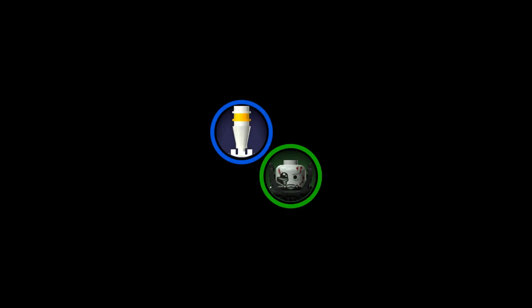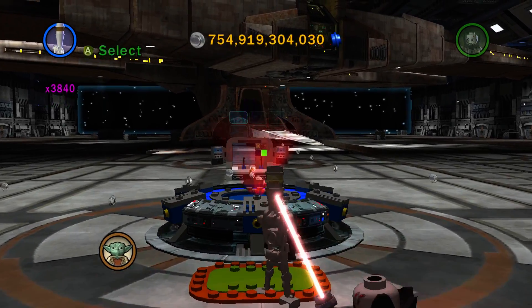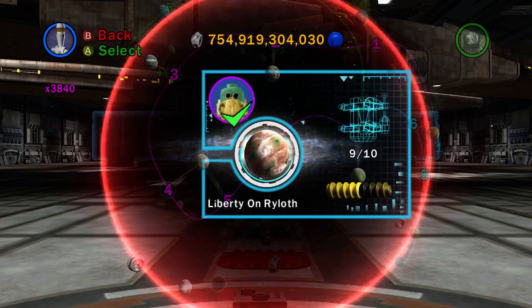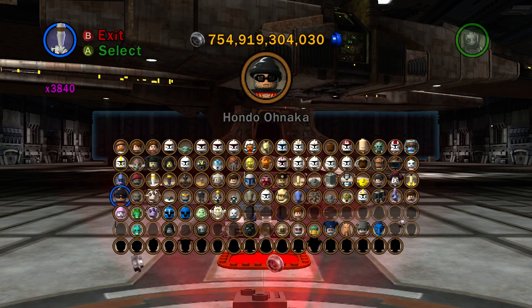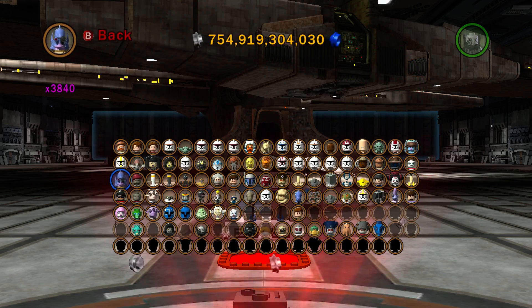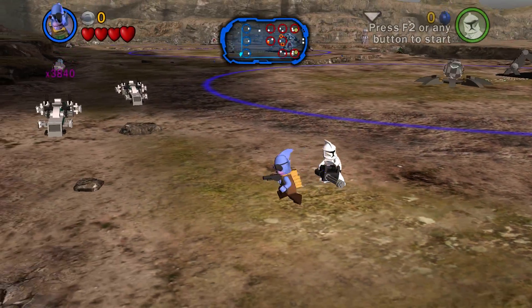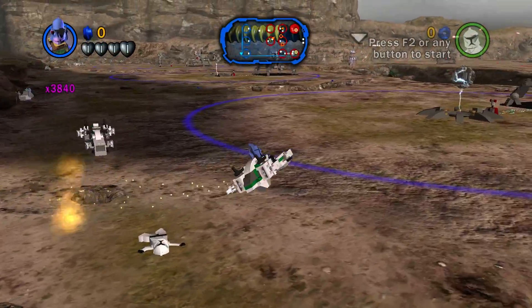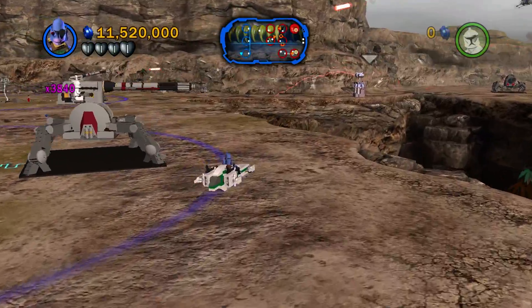Perhaps I'll unlock something by getting 100% on this entire path. If that is the case, that will happen right about now. I wouldn't be surprised if it unlocked a character. So don't destroy any buildings - that's all I've got to really do. Suffer this building right here - that one's gotta go.